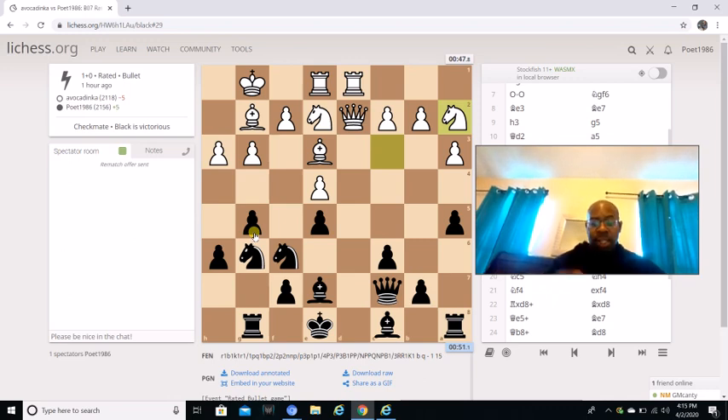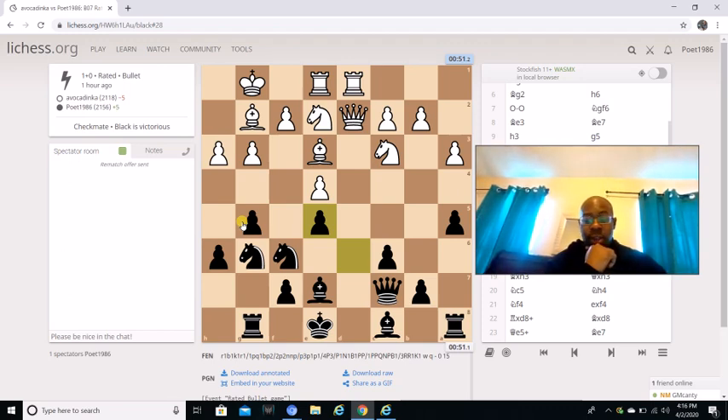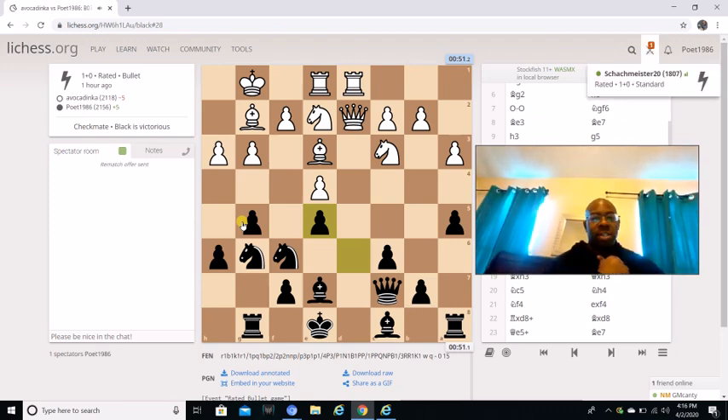Then d captures e5, d captures e5, and knight a2. Now y'all, knight a2 is actually a mistake — it's definitely a mistake. I'm going to let y'all think: what is the best move for White in this position? You need to know your enemy, like Sun Tzu says in The Art of War. What would y'all do if you were White?